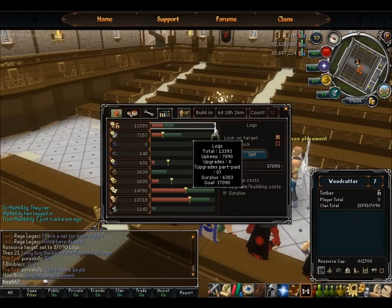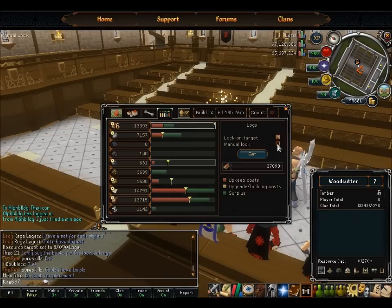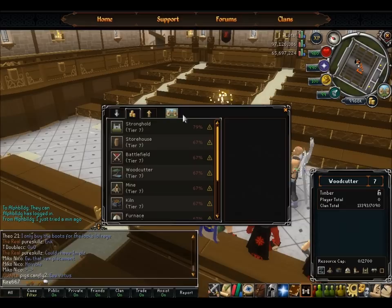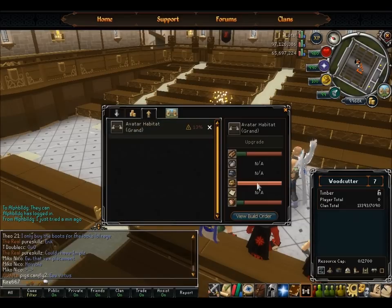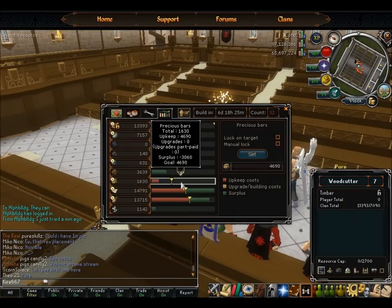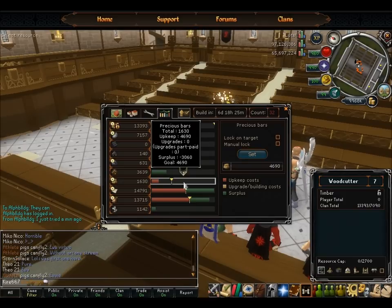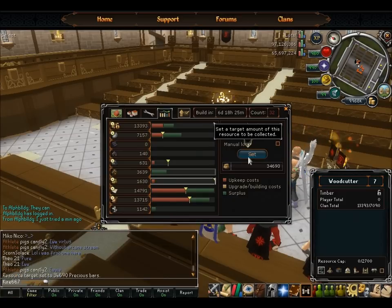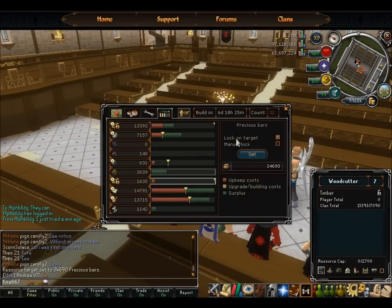The lock on target makes it so when your goal gets set, it will lock, and once all goals are met, it will unlock. Manual lock makes it preventable from anybody gathering it. Next thing is precious bars — we need 30,000 precious bars. Back to the bar graph, back to Precious Bars, and 30,000. The upkeep is 4,690, so that means we need 34,690. Enter. And lock when that's done.